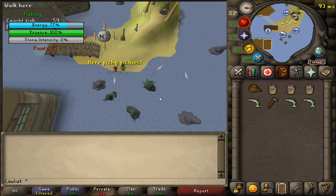The goal of this encounter is to lower Tempoross's energy down to 0%, and you want to make sure you do this before the storm intensity gets to 100%. If it reaches 100 that is game over.